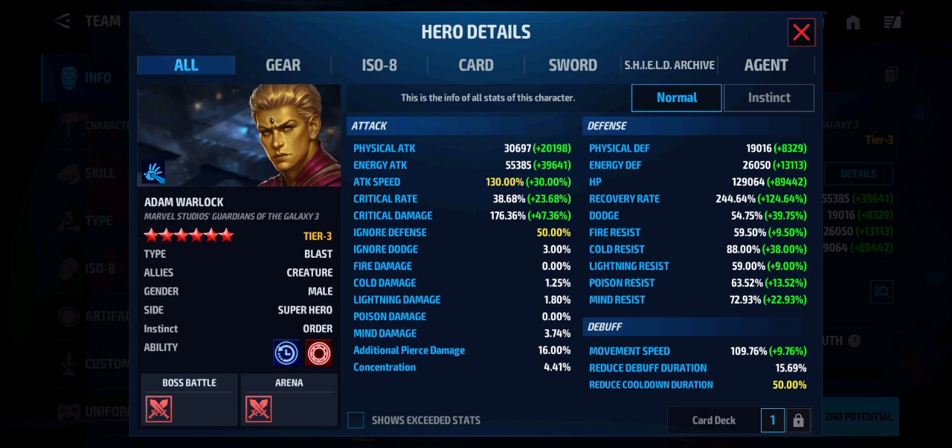With critical damage at 176% and critical rate at 38%. Also, I have 16% pierce damage total — 11% from the cards, and about 5% from the uniform effects for Adam Warlock.